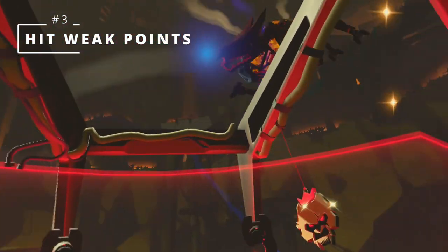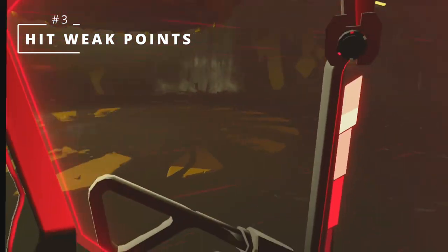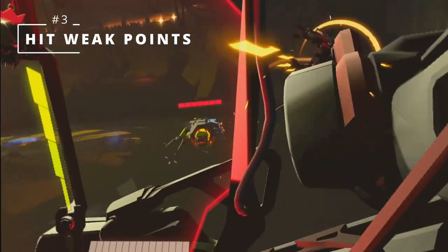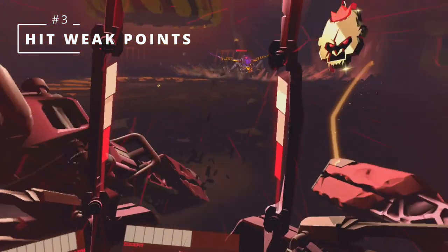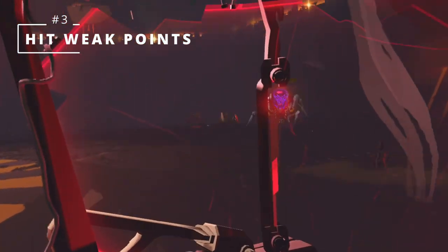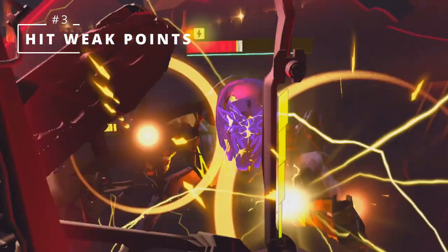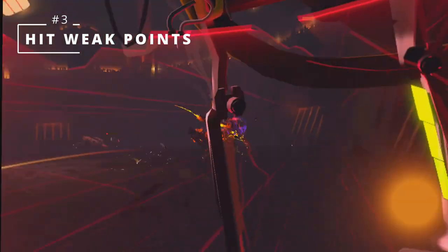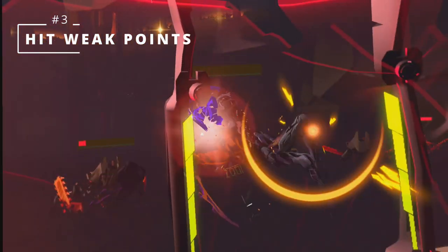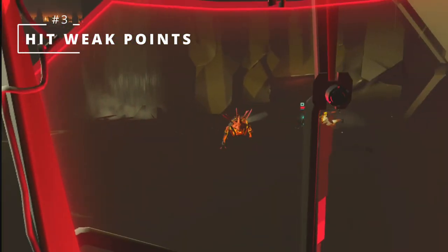Tip number three: Hit weak points. Bosses and a lot of enemies have weak points you can strike for extra damage, and these sometimes coincide with mechanics like overcharge and overheating. Starting with the bosses — each has weak points you should always aim for to maximize damage. For instance, the champions of each arena are in mechs much like yours, and just like yours, the weak spot is the bubble that protects the driver. Hit that bubble to deal the most damage.